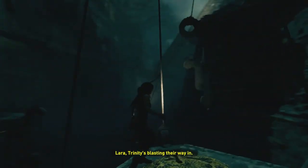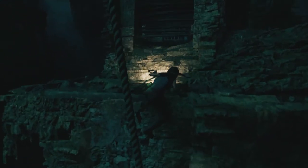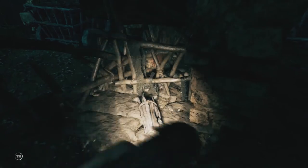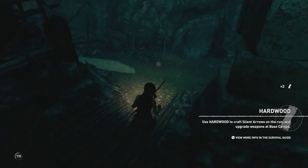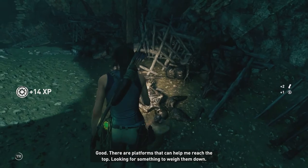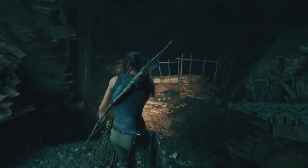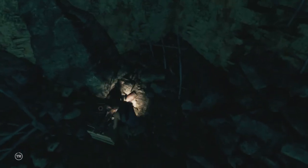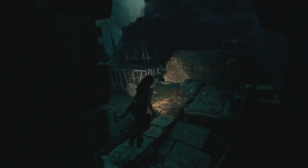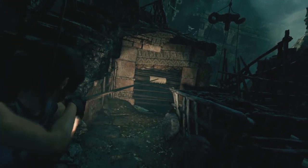Lara — Trinity is blasting their way in. Oh, I can tell, it's causing tremors. There's a pyramid — I'm gonna get to the top. Why can't Trinity do everything the right way like how Lara does it? I just grabbed hardwood — use hardwood to craft silent arrows on the run and upgrade weapons at base camp. Careful, Jonah — I know nothing happens to us because two days later you go flying out of an airplane. I guess you're technically in it, it's just... who knows what happens.